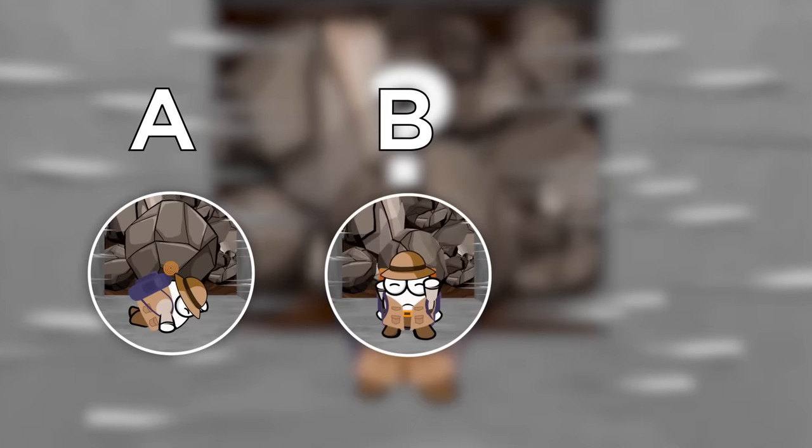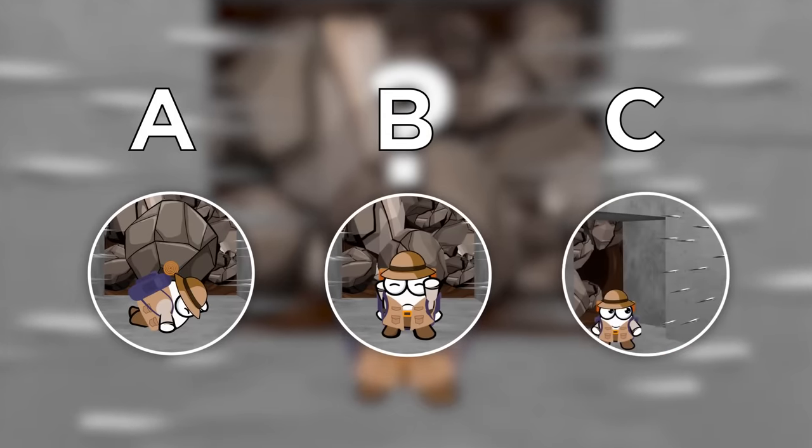A, drop down to the floor. B, stand perfectly still. Or C, run toward the spike wall like a maniac.